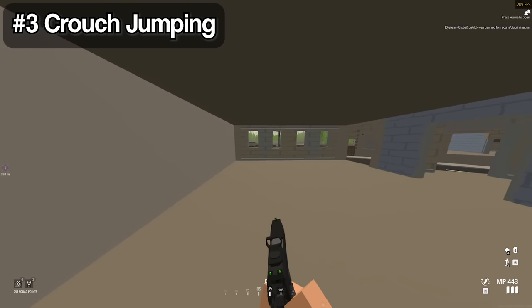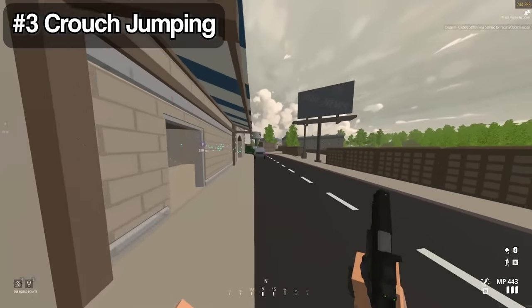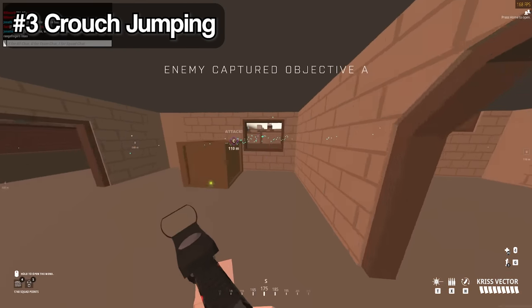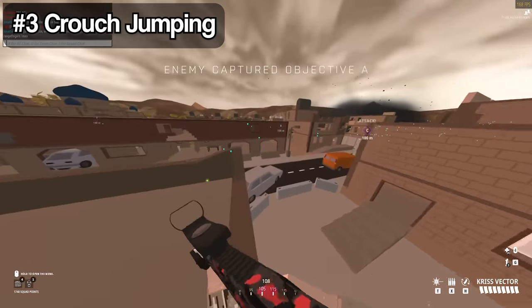By crouch jumping right before you're about to go into the vault animation, you're actually able to save yourself not only time, but your gun is actually still pulled out fully so you're able to shoot if there's somebody nearby.